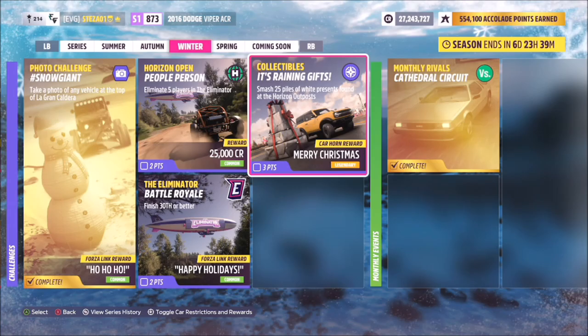Hello and welcome back to the channel. Today we have this week's collectibles challenge called 'It's Raining Gifts,' which wants you to smash 25 piles of white presents dotted around at the horizon outposts. This is really easy to do, and one thing to note is it has to be these massive white presents.